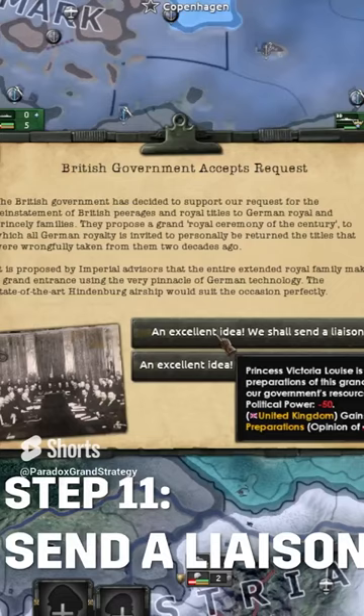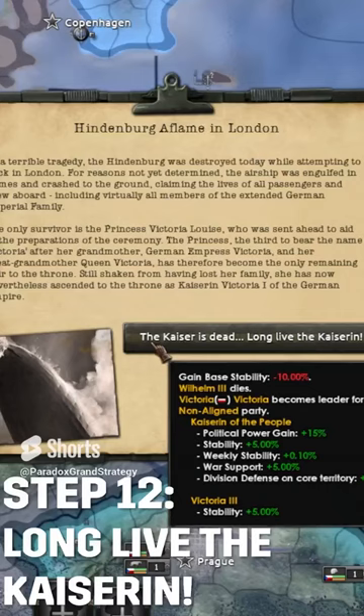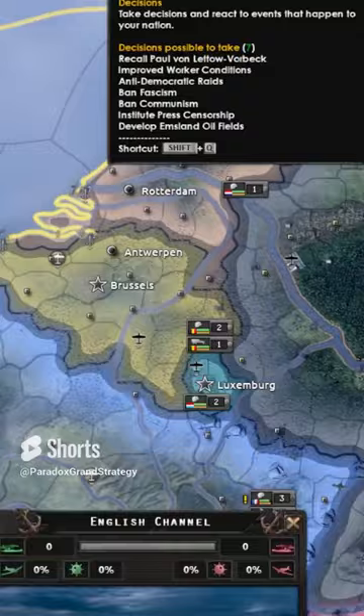Oh no! The Hindenburg has exploded! Long live the Kaiser! And there you have it — this is a short guide on how to get the secret Easter egg in Victoria III.